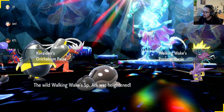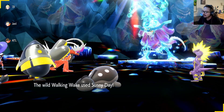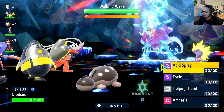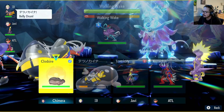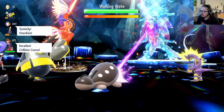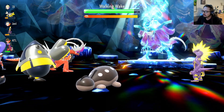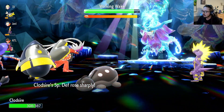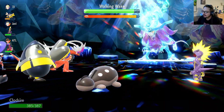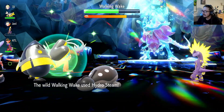Okay, it activated its Proto Synthesis, increasing its Special Attack stat — epic. I was going to use Belly Drum but I'm going to use Amnesia to boost my Special Defense instead. Then we'll use Helping Hand on our Iron Hands.